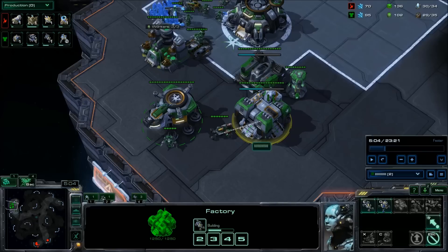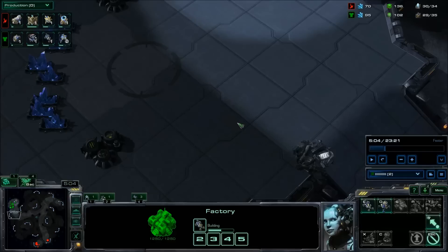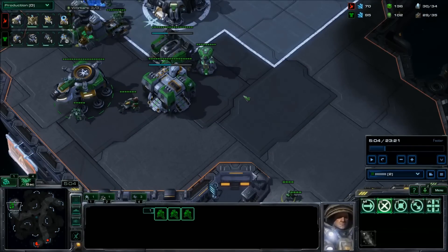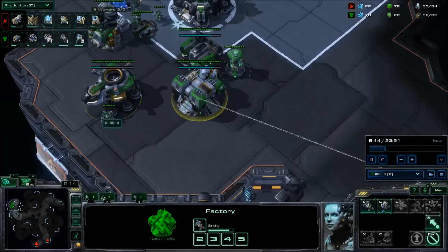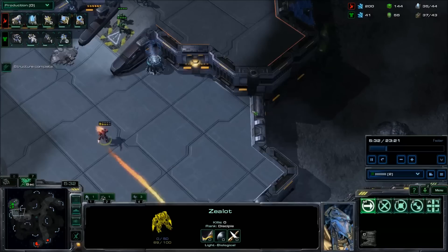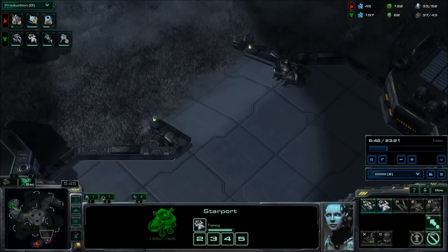When they go for an early nexus like this, they have several choices: a warp gate follow-up, a robotics follow-up, or a stargate follow-up. Sometimes they can do a twilight follow-up — when they go twilight, it's most likely blink with stalkers. If it's blink, you simply produce widow mines, place two bunkers at the front, and once the bunkers are filled, keep most of your army in the middle with siege tanks planted strategically, and use marine-medivac to move around the bases. The marines stay back because they can't reach the opponent's base on time with the medivac.